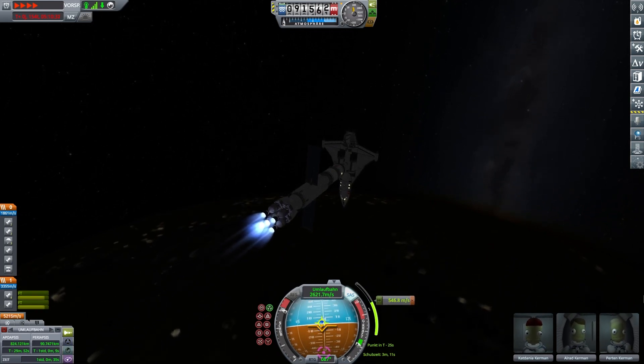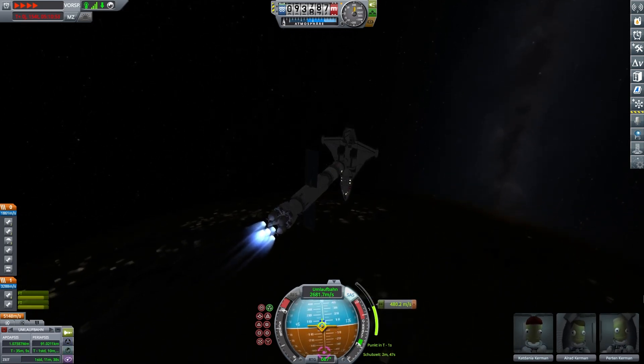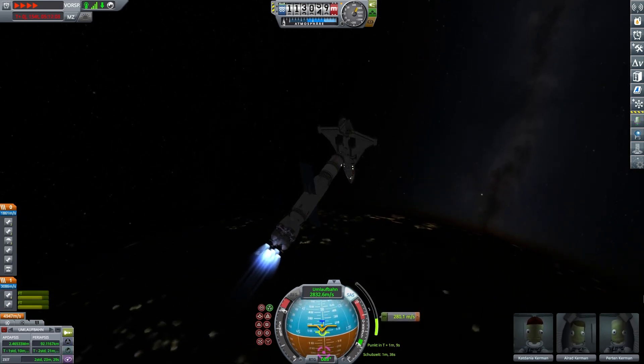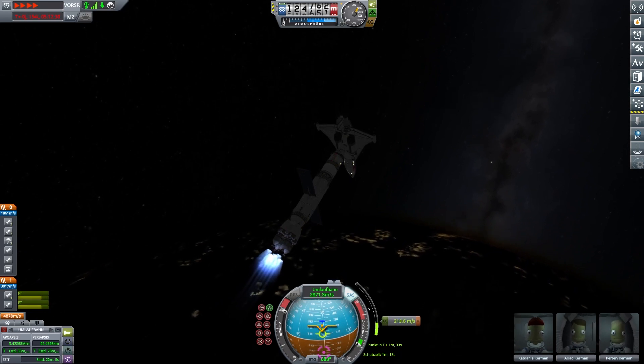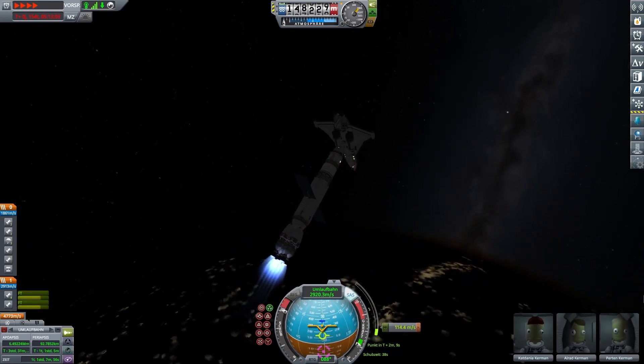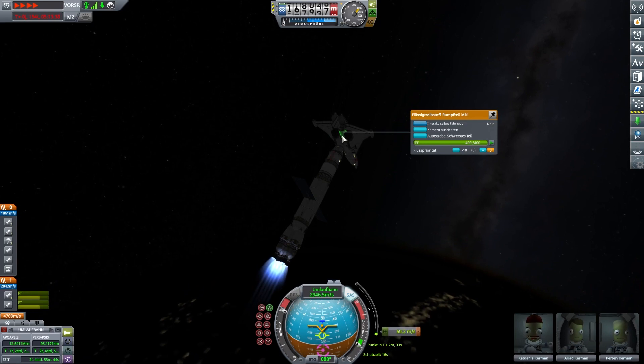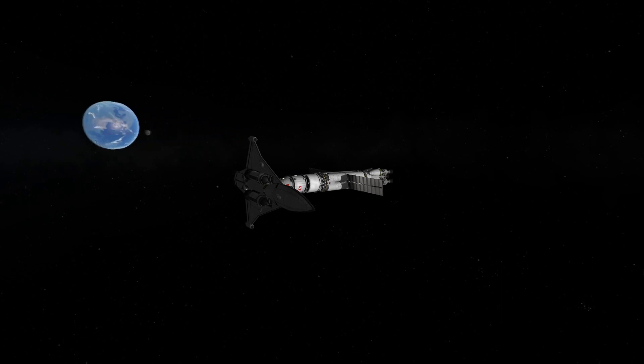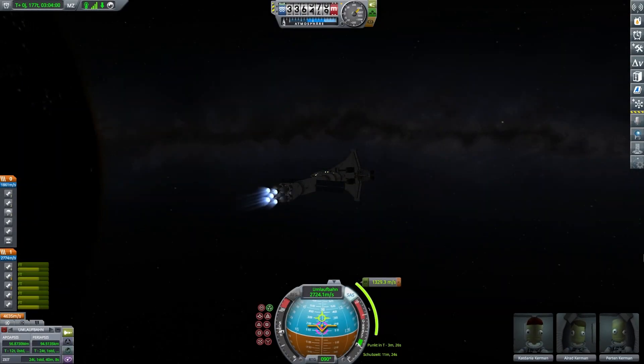We are doing the first part of the burn towards Jool. We're going to split it into two parts because it's more efficient — it would have just been too long. I would have started so early for one burn that I'd have entered the atmosphere. So I did the first burn, we can swing around the planet — very cool how you can see the mun orbiting there — and do our second burn here.